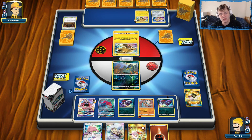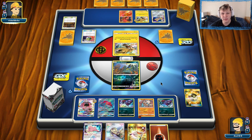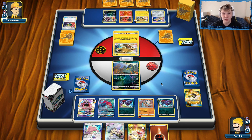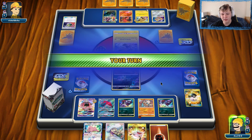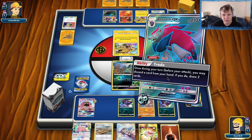The priority right now is finding Muk out of prizes, then bench Grimer and Ditto with Muk in hand to make it hard for our opponent to stop us. They also play Slugma and Hoopa. We don't really have a way to deal with Hoopa besides Muk — so we're going to need to find that Muk. I kind of want to trade here first because a Guzma would be really nice right now.